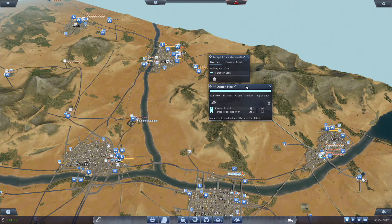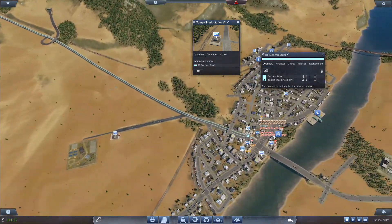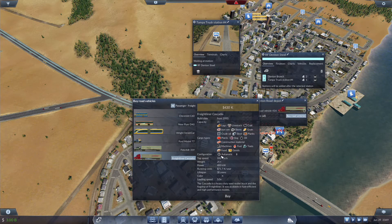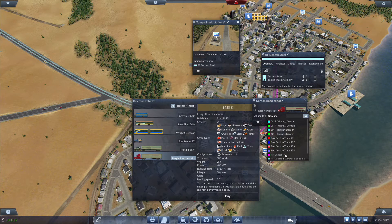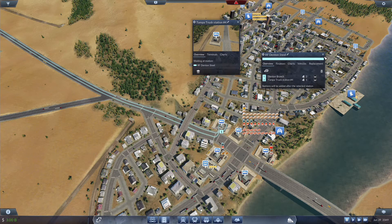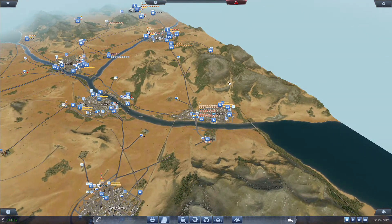Denton Steel — I was going to connect that way. We might as well set up this one because we are going to need a lot of steel. We are going to buy road vehicles — Freightliner Cascadia — and we are going to go to Denton Steel. So we will get that line operational. It'll take some time for iron ore as well as coal to filter over to here.